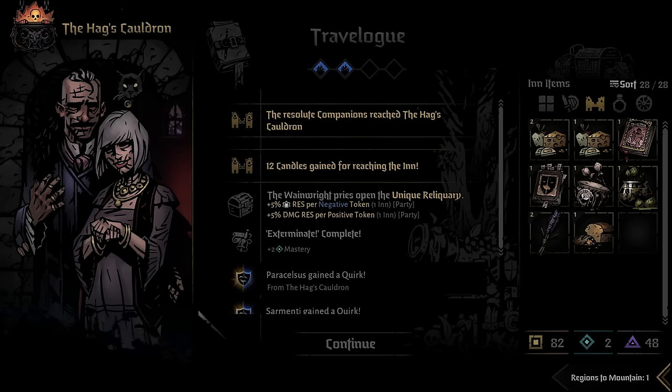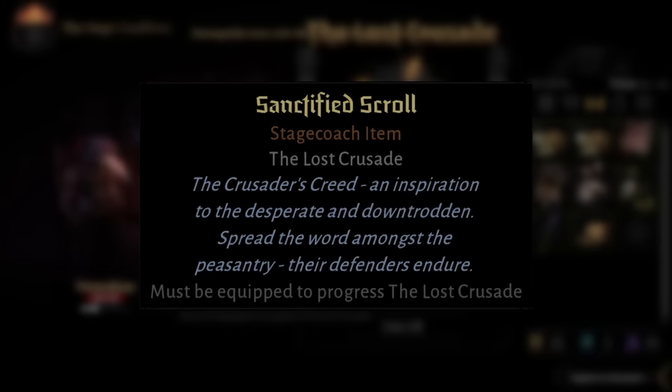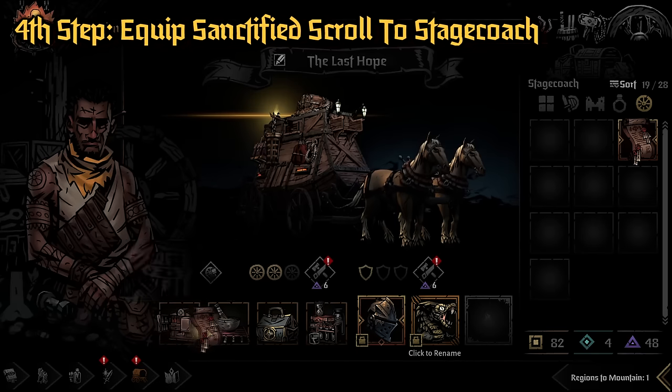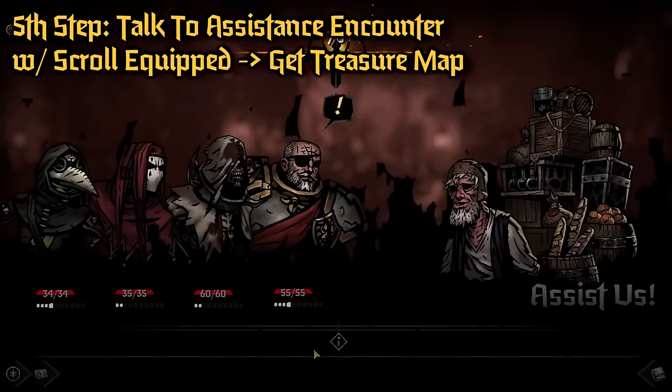Once you close out the pop-up text, you will get the next item — the Sanctified Scroll. You need to take this to the Peasants, which are the Assistance Encounters. This is a Stagecoach item, so it has to be equipped to your Stagecoach.